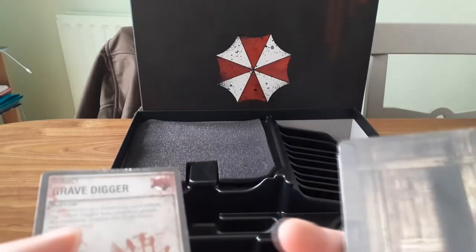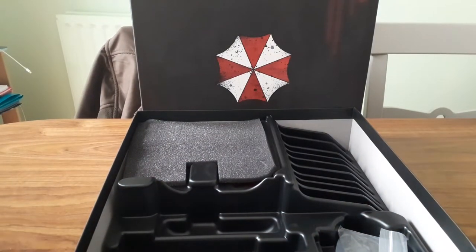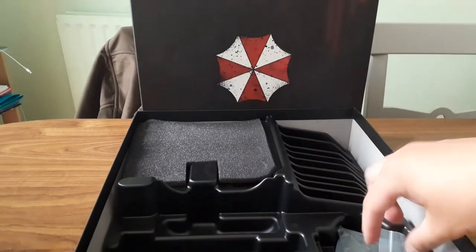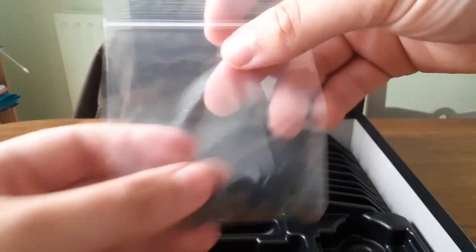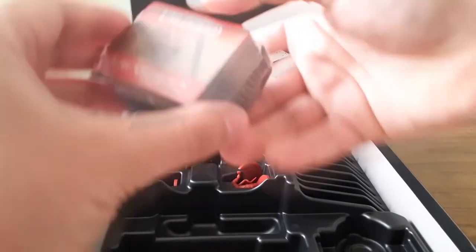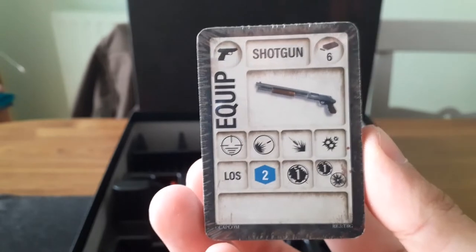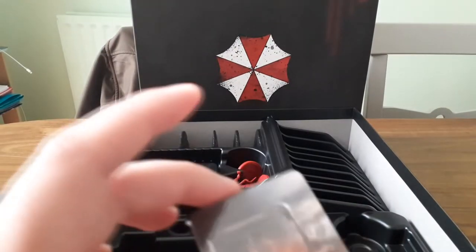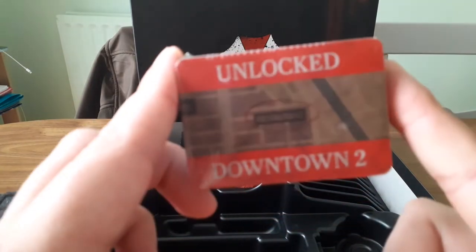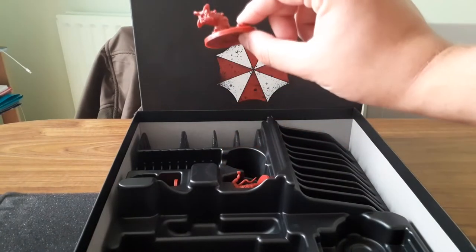We've got cards — this looks like the tension deck from Resident Evil 2, which adds tension to the game. That looks like more tension deck files but it also has the Gravedigger card on the front. There's a set of dice, studs for the wheels, and equipment cards — starting, it looks like, with the trusty shotgun. There are also item cards and scenario cards which will hopefully unlock as we progress through the campaign.